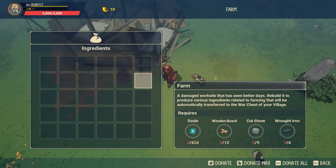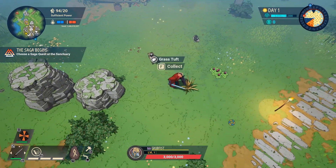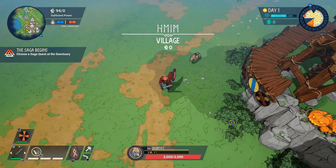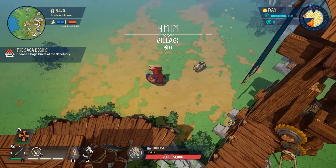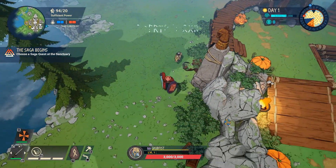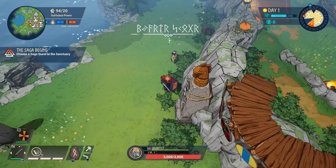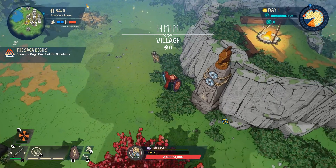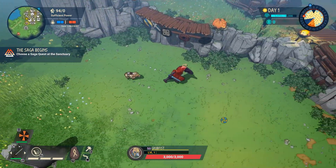We've got the farm here, which will cost 600 souls, 12 wooden boards, 9 cut stone, and 6 wrought iron. It's important to note that this price is the same for all three exterior delivery buildings. They start their timer immediately upon being built, and exactly one in-game day from when they were built they will deliver items. And then one in-game day from that delivery, they will deliver more items — they keep giving you deliveries.